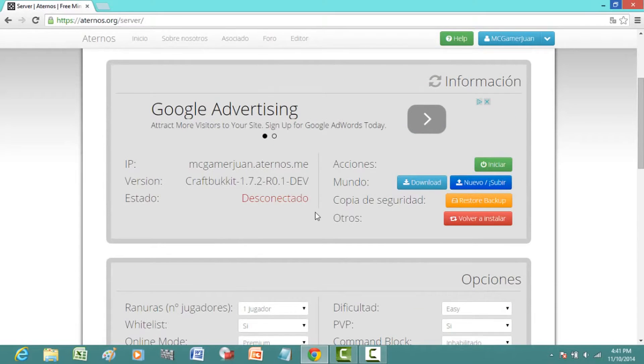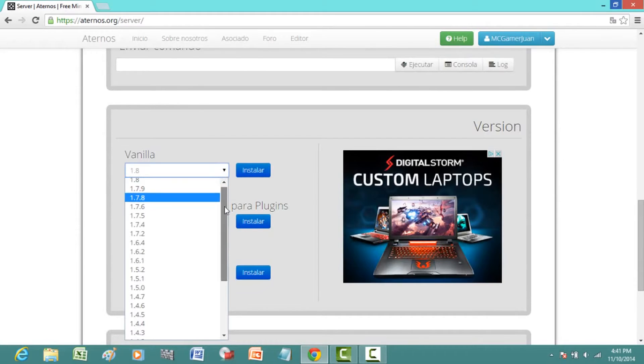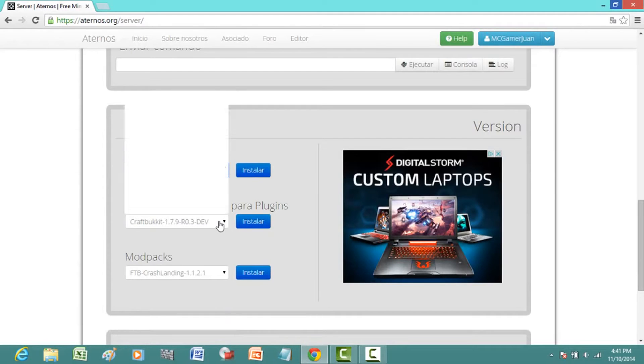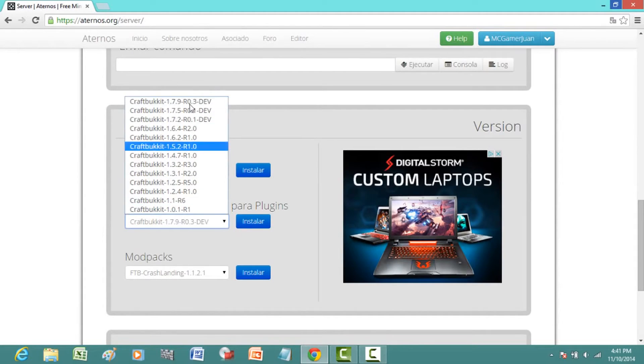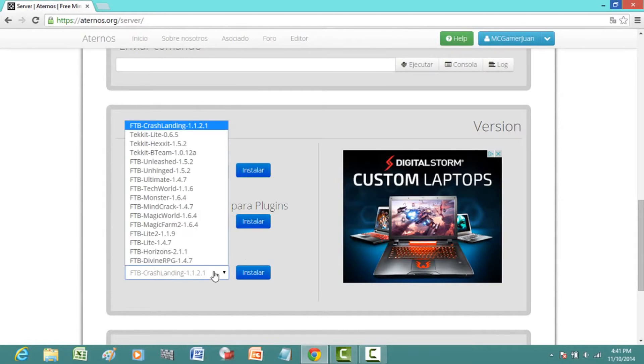Now go down here and you can change it from vanilla Minecraft all the way down to alpha, but you can also have Craftbucket in any version, which is awesome. I'm going to keep it on 1.7.9.